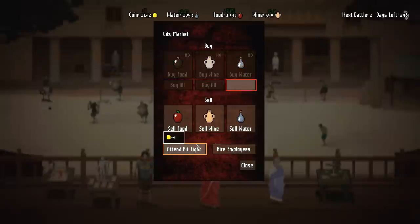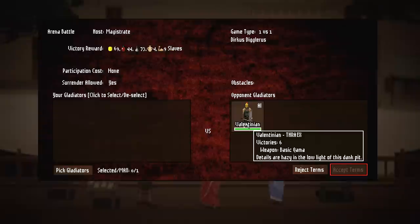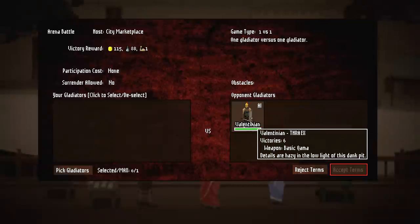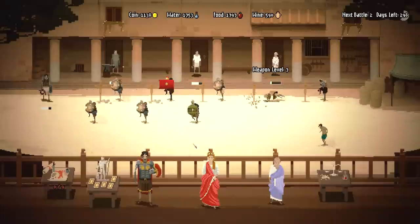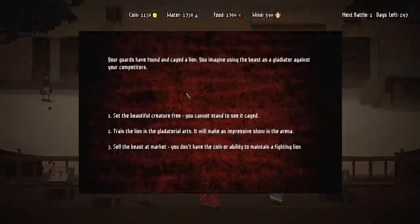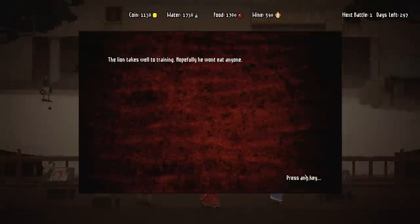We will buy some more food and some more water and then attend a pit fight. That guy's name is Valentian and he's a Thrakes. It's only 150 bucks — I'm going to wait on that one. Your guards have found and caged a lion. You imagine using the beast as a gladiator against your competitors. Yeah, train the lion. The lion takes well to training — hopefully he won't eat anybody.